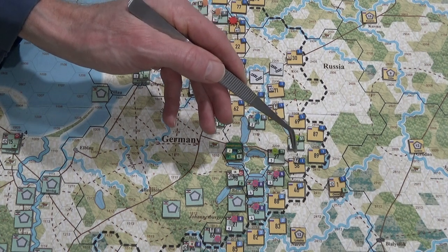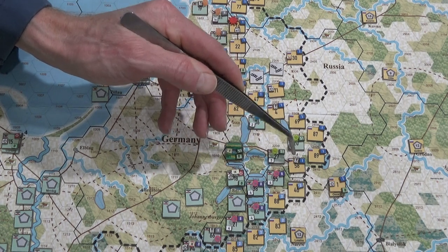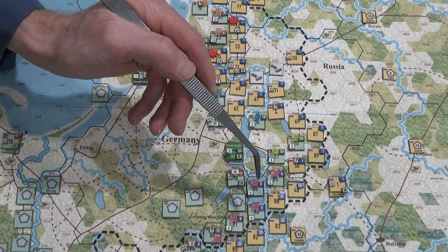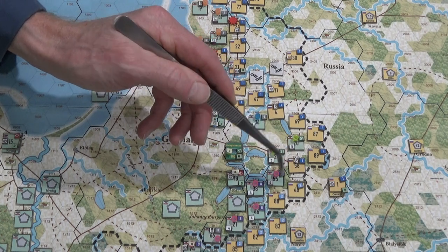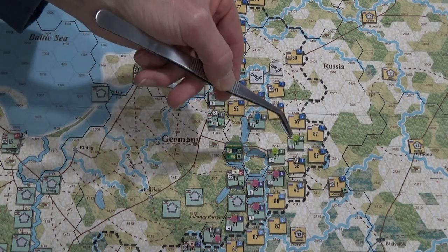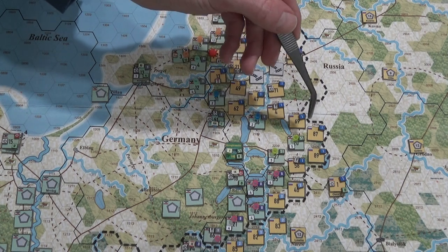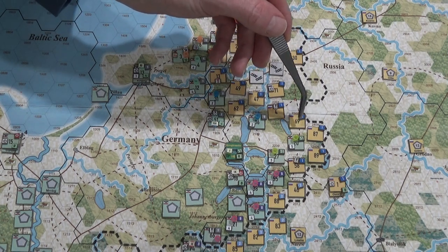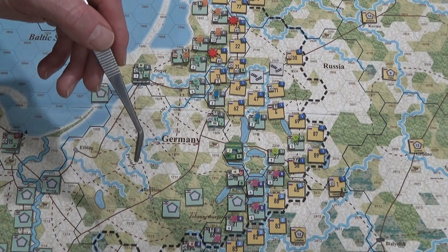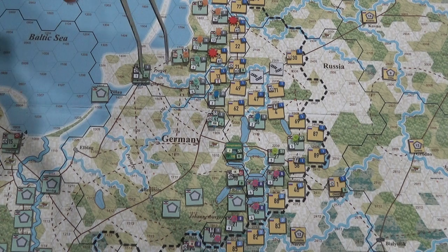I moved this guy over to here and I really would like to nail this guy. I thought it was actually 2310, I thought it was one of the second core's objectives — it isn't. It's actually the first core. So the first core is going to end up having to take this position, this position, this position, and this position by the end of the month. That's what they've been tasked to do.